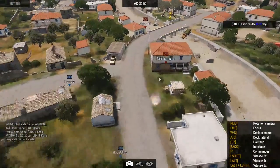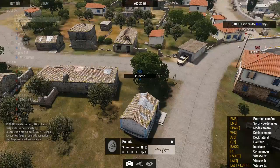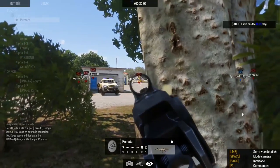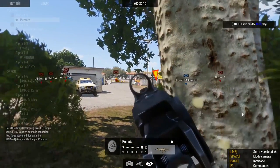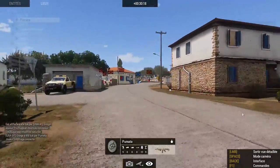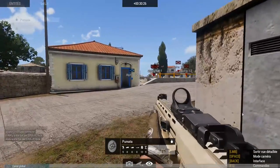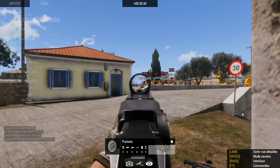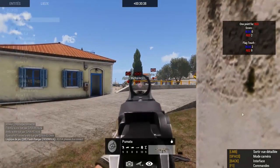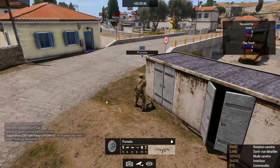And another flag touch for Kallis. Will it be another point? Kallis is staying in that house knowing he doesn't have the support — and now Gringo is here, so he can move. I think he went down the canal. He's got Sparko on his heels and no support apart from one red four across the canal. Pumata spotted some players over there. And it's a second point for red four — UNA team scores a second point here.